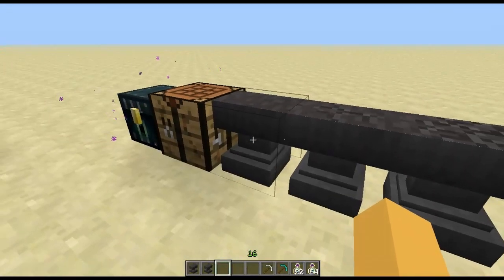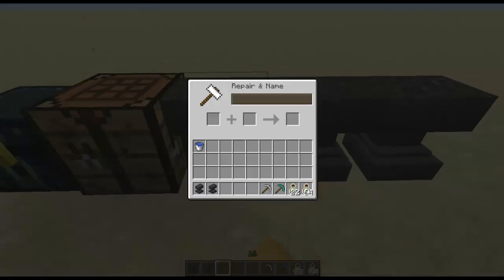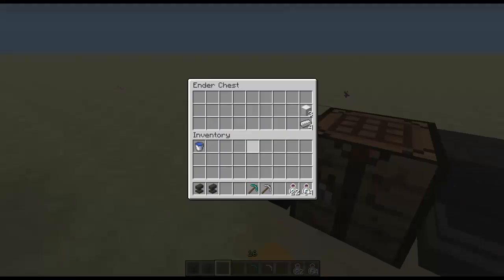Another change to the anvil is that they reduced the level cost for naming items and all enchanting. See — nine. That's so cheap! That's what I was trying to do before — that's a pick. And now the renamed item shows up in italics, as you can see right there, if you rename it. So that's pretty awesome.